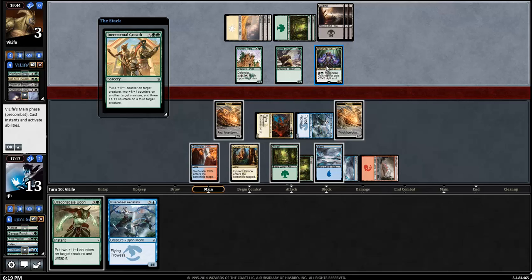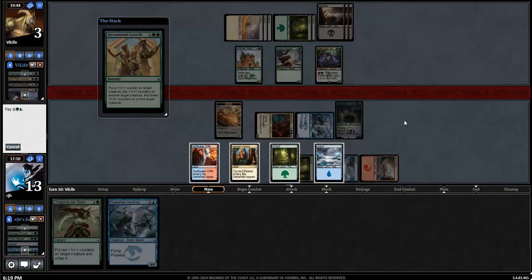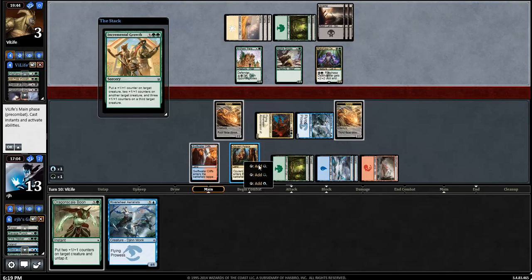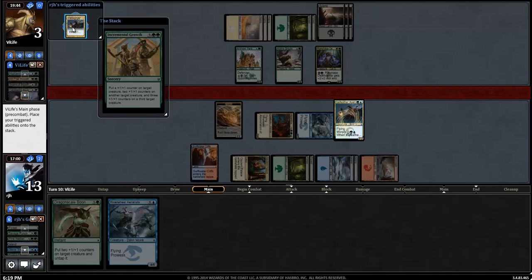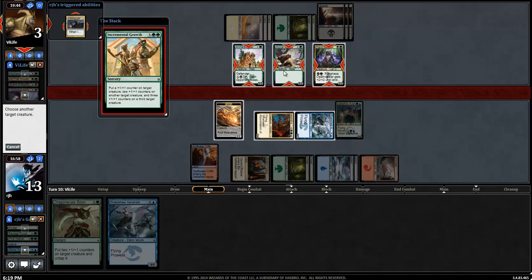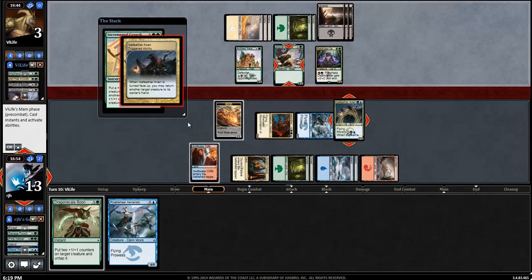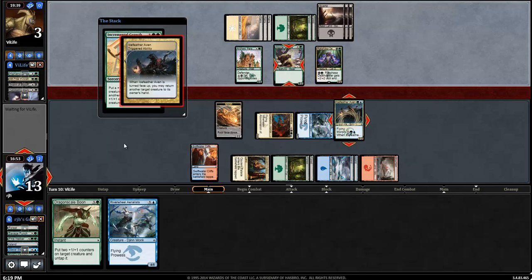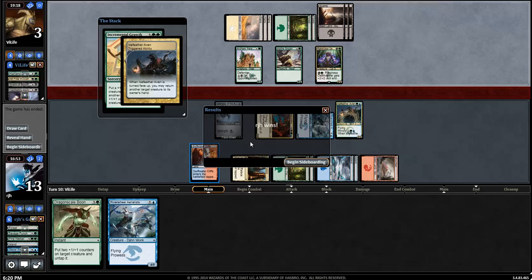Incremental Growth is targeting Rakshasa - one +1/+1 counter on target creature. This guy's getting two, and the third goes on the Archer's Parapet. So one creature becomes a 3/3, this one becomes a 6/4. I don't care about the Parapet, I just care about flying. I'll counter the entire thing if I don't let it resolve. So adios, big boy. That's one of the negatives of Incremental Growth - you have to have all three targets. This just sealed the deal, which my opponent realized and then conceded.